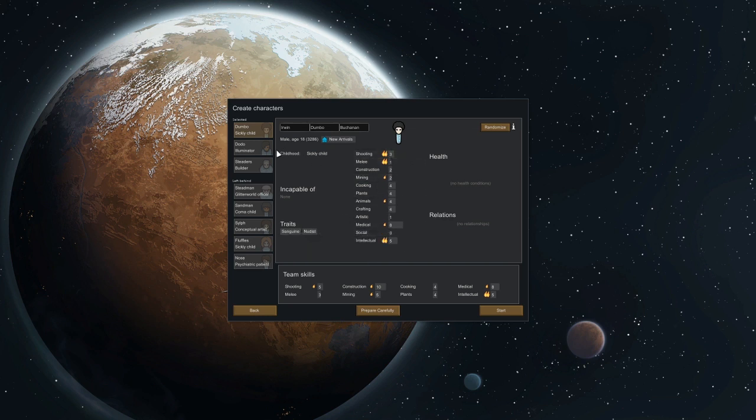Good at crafting, shooting, mining, social. Can't do intellectual — artist, that's fine. Right now what we're lacking in is plants and construction. This guy's at least passionate about plant work and this one's really good at constructing. We'd have to bring him up on implants which is doable. They all can shoot which I like. He's not the best but these two are really good early game to have.